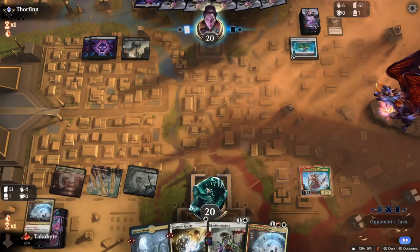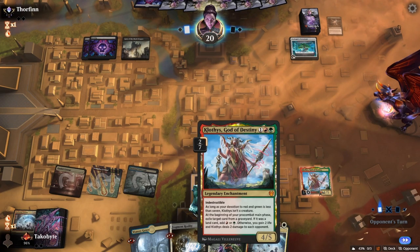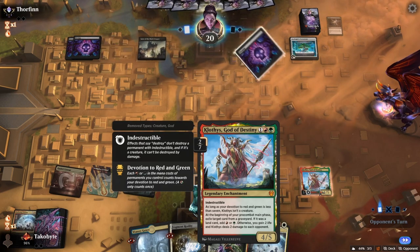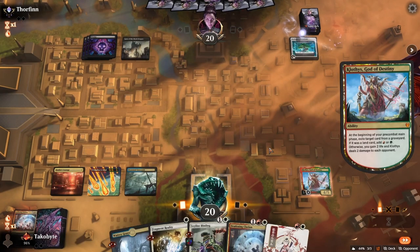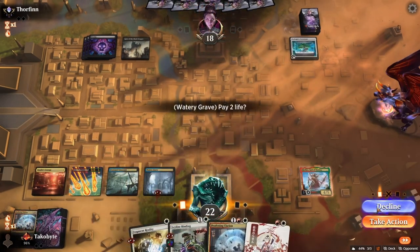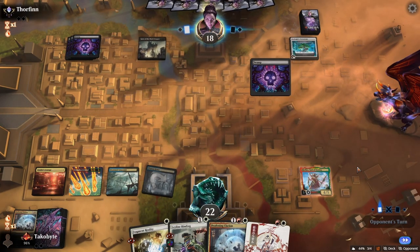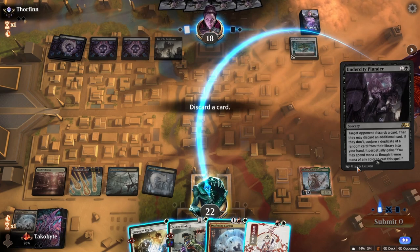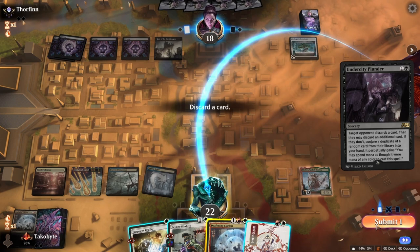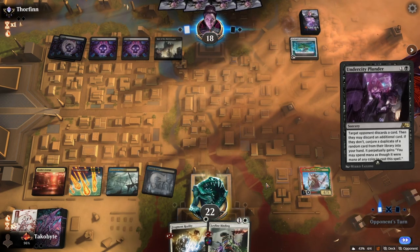Is there any land? If we can somehow discard land — no, this only gives red and green. This is how we're gonna lose. Classic five-color deck, classic. I guess you can take Death and Clarion — and that.